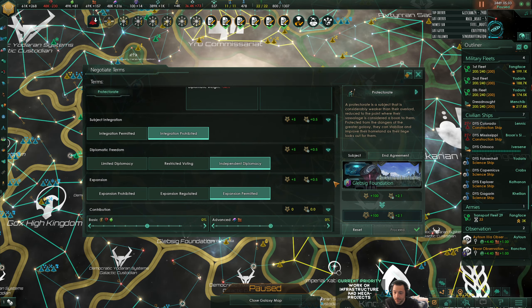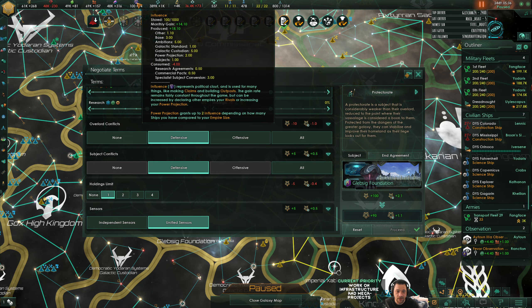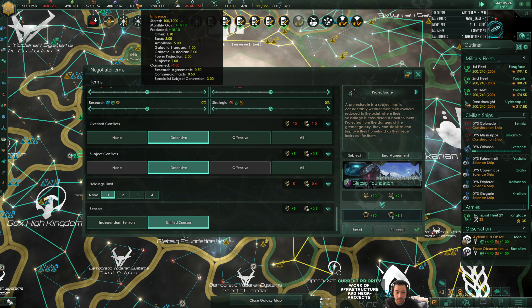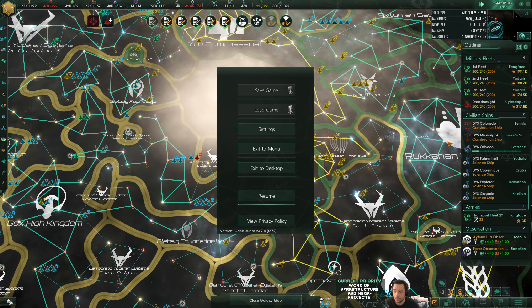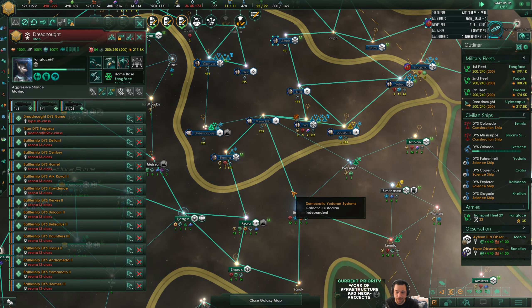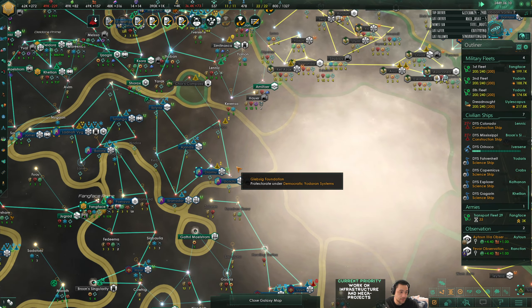I was doing Glyceb here - defensive construction. It says I don't have a hundred... whatever, I'll just wait 20 days. Construction complete - that must be rounded, I must have like 99.9. I left off with Glyceb so I'll have to do the others because I need the influence. Construction complete.